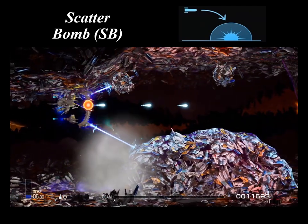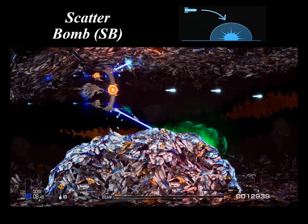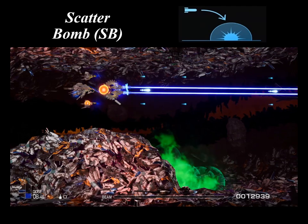The scatter bomb is the default missile of the Adromalus, the Albatross, the Platonic Love, and the Diamond Wedding. It's also available on a large number of other ships.